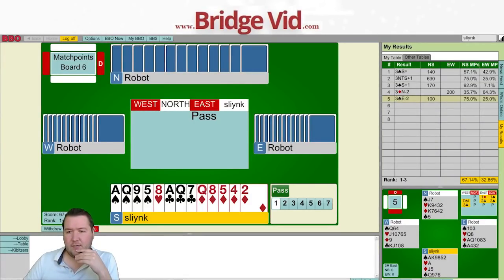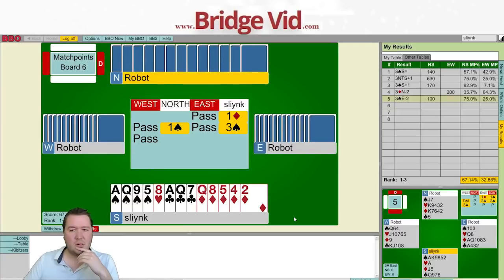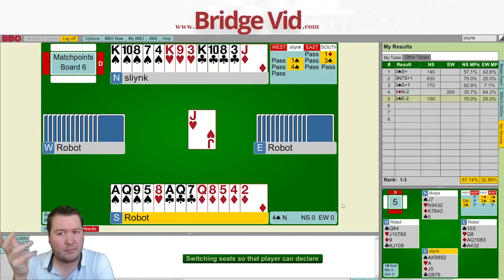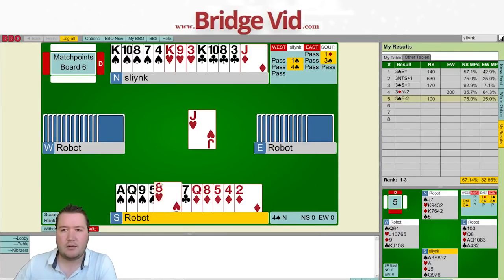Moving on to board number six — 12-14 highs, four-one-five-three shape, so just one diamond. I'm going to jump to three spades as an invite, showing 16 to 18 total points. I could consider three hearts as an invitational splinter, but the robots play it as game-forcing, so I can't do that. Heart lead — we want to make a plan from partner's hand. Three heart losers, probably only two after that lead. I want to trump one heart, lose one, win one trump in clubs, see if they break three-three or the jack drops.